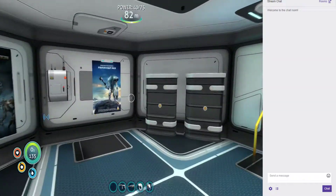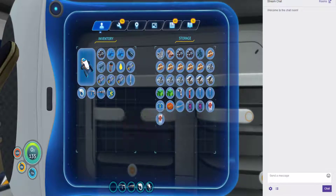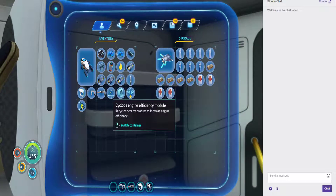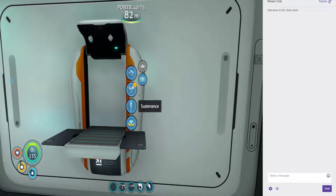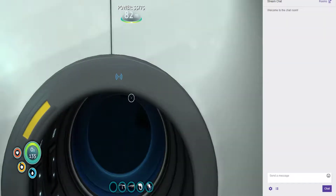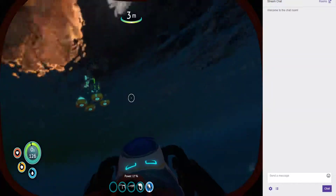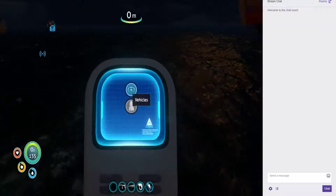Two glass - there we go. While I'm at it we'll take those with us. I need that and that, except I don't need that one because that's for the Cyclops. I'm going to make a spare power cell.